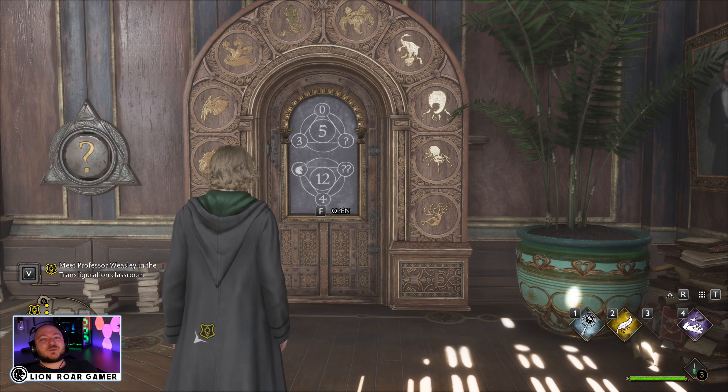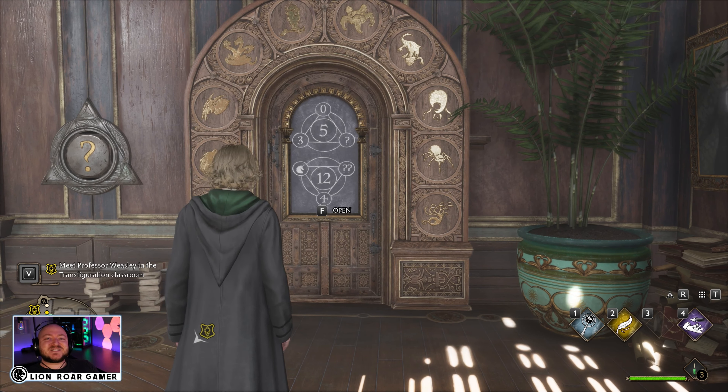And on the bottom we have unicorn plus four plus question mark equals twelve. It has to do with these animals around the door — it's a code, and we're going to put the correct animal on the left and on the right, and they're coded like this.